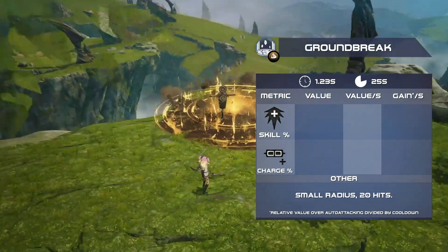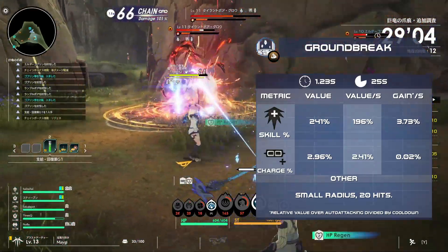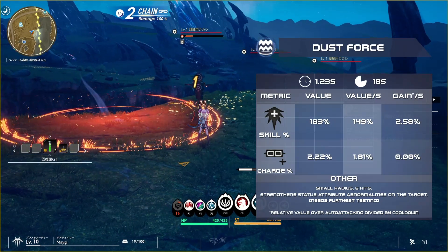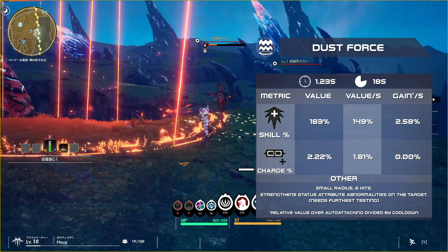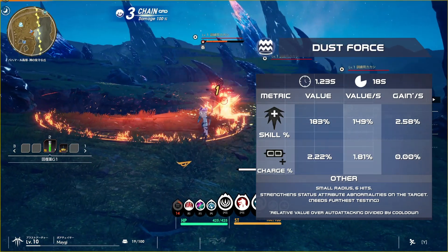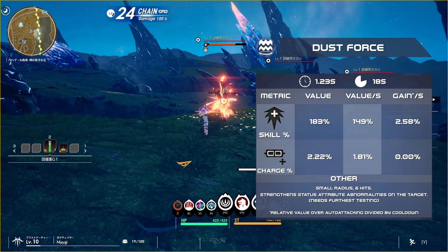Ground Break creates a small AoE on the ground that deals Earth damage 20 times. This has a much longer cooldown than Lethal Shower, but is much more superior in DPS and charge gain, at the cost of being harder to land on multiple enemies. Dust Force is a small AoE that deals 6 hits of damage, strengthening status attribute abnormalities on the target. As of right now, I haven't been able to figure out what exactly this entails — it doesn't increase damage, and there's no clear change in elemental level application. Outside of that, it offers slightly lower DPS and charge gain compared to Ground Break.